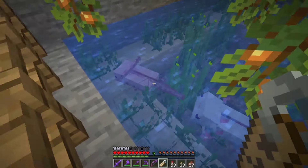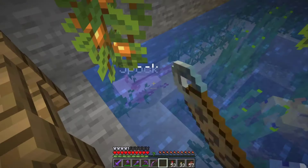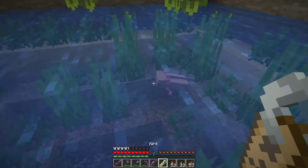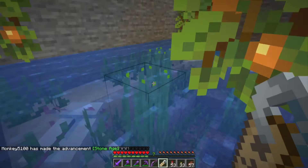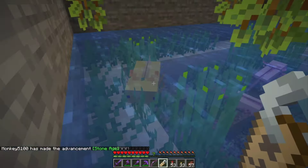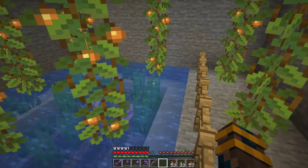We have Bones McCoy — we'll make him the cyan one. And then we have Spock. He can be pink. And Kirk, he can be the other pink one. And then finally we have Scotty. Scotty, you're going to be the yellow one. There we go. So our axolotl friends are all named.